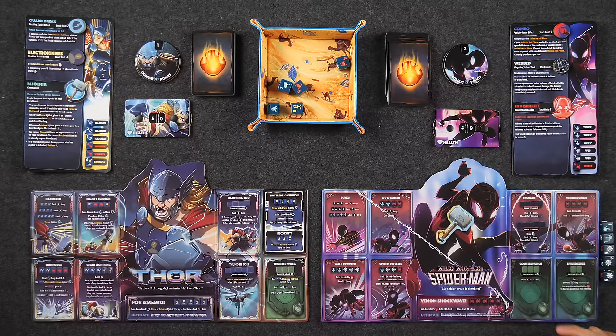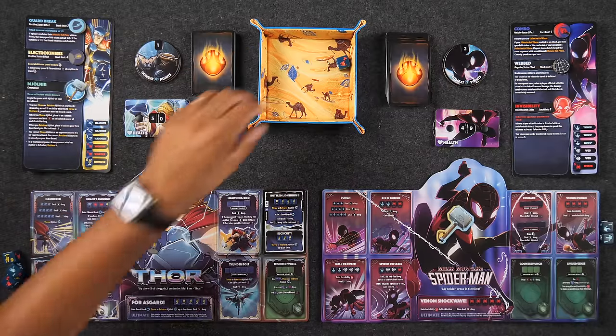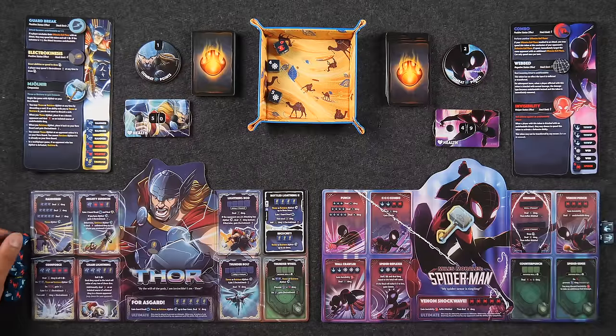I have two defensive abilities as Miles Morales Spider-Man. Counter Punch doesn't really defend against any of the damage — I'd have to take the full amount, but I can potentially deal undefendable damage back to Naveen. Or I have Spider Sense, which gives me the opportunity to only take half of the damage, but I don't get to hit Naveen back. I'm going to do my Counter Punch, which means I roll three dice. I really need the whip symbols.